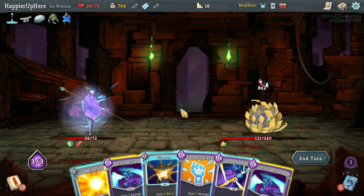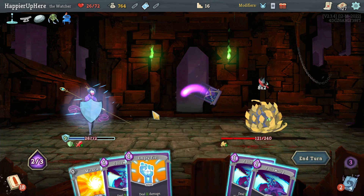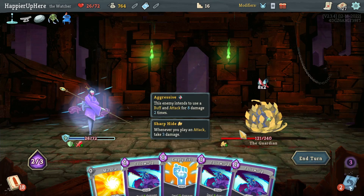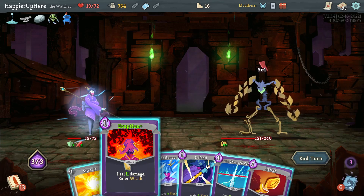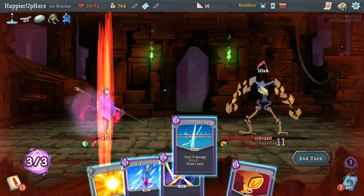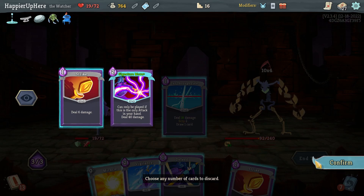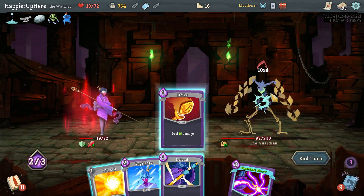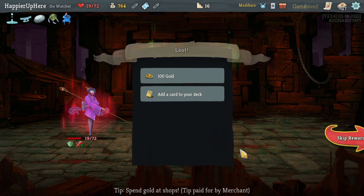16 — Finesse, Defend. I'll avoid dealing damage just because I'm afraid I might lose too much HP. Another 20 — Eruption, Cut Through Fate, Signature Move is playable once I play the Strike, and that's enough to kill. Huge bummer I wasn't able to break this one.